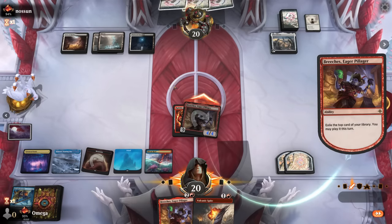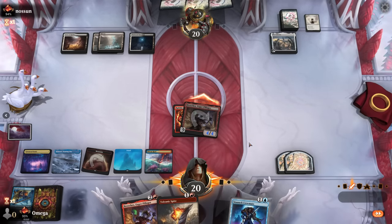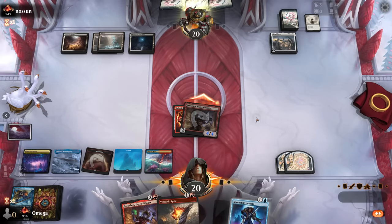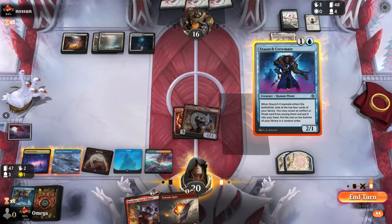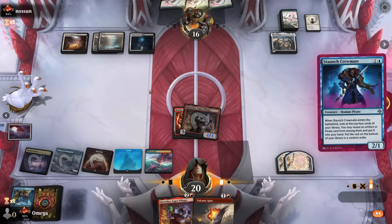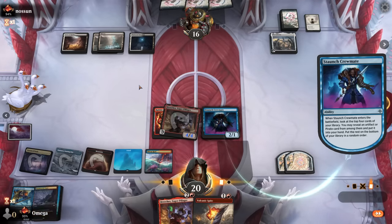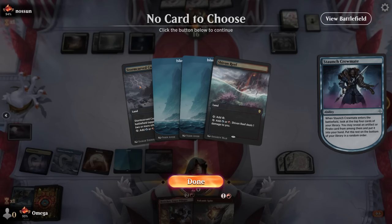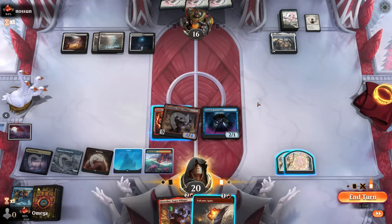Let's exile the card and see what we get. This is a perfect hit - this is the most powerful pirate right now. Breaches is great but you need the other parts to be good as well. He didn't remove anything - does this mean a sweeper? Maybe. It feels like RNG is not on my side today, it really does.